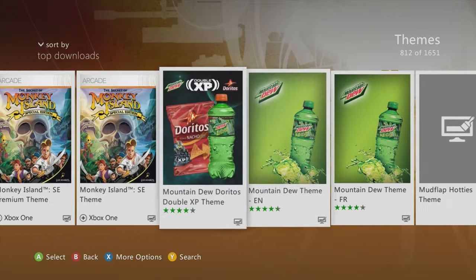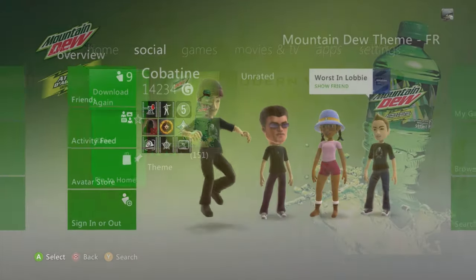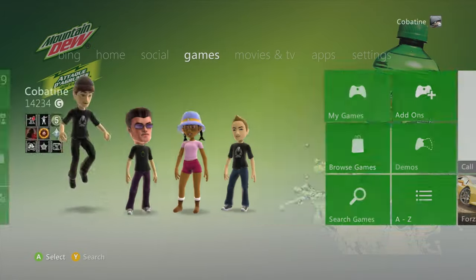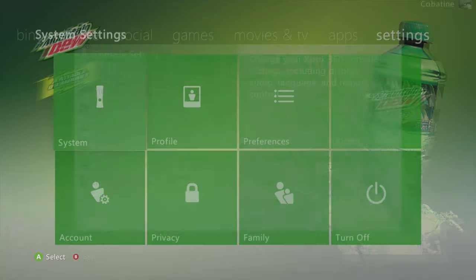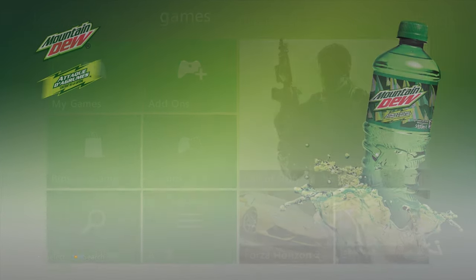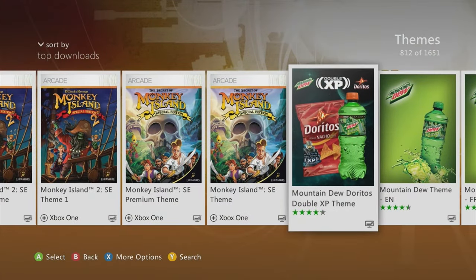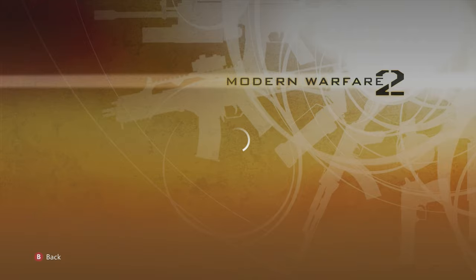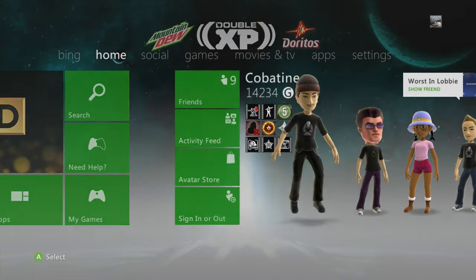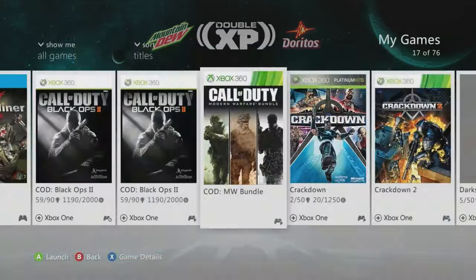Mountain Dew theme — French and English versions do the same thing, just different text. Simple Mountain Dew green pack, can't go wrong. Mountain Dew Classic — certified hood classic. And the Double XP Mountain Dew and Doritos theme — nice space design, got the double XP on the top, the branding is dope honestly.